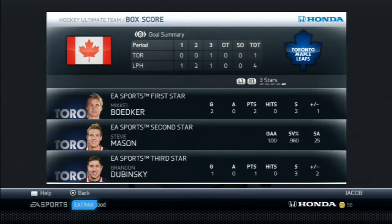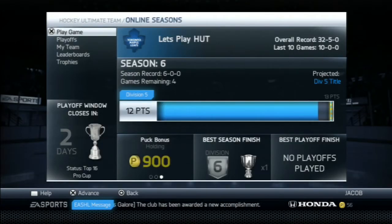Three stars: Bucker, Mason, and Dubinsky. Last 10 games we are 10-0 — we are on a tear. I currently have around 6K in pucks, and after one more game might get another 2,500. I need a left wing since my left wing roster spots are the weakest — any suggestions for players around 5 to 6K would be appreciated, just let me know in the comments below.